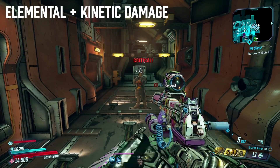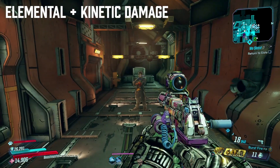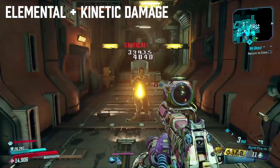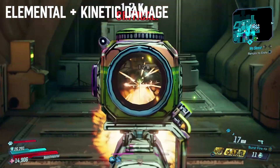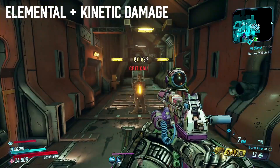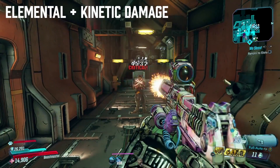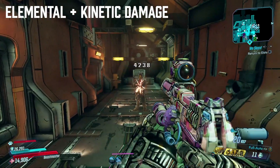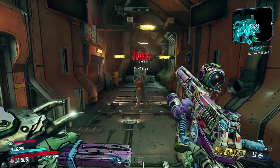When you aim down sights through the Kaleidoscope, you're actually going to get elemental damage — one of the shots from the burst is going to be elemental. Every time you aim down sights, it actually changes the element that you're shooting with. If you want to stay with the same element throughout the magazine on burst fire, all you need to do is stay aimed down sights. On full auto mode, aiming down sights makes the entire magazine one element, and then when you reload it'll be a different element.